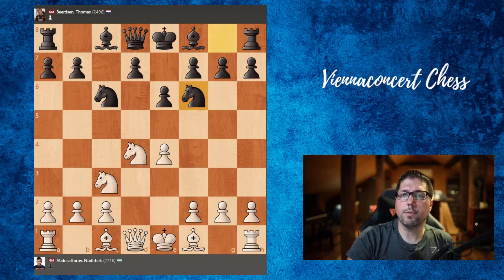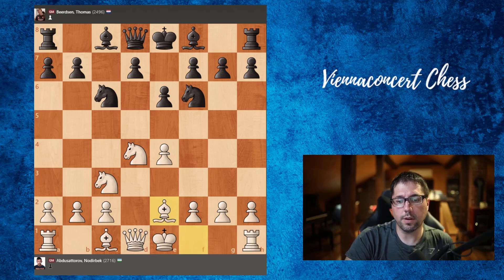But actually in this position Abdus Satoru opted for a not so common line. He goes with a little bit quiet bishop to e2. Now bishop to b4, and as you can see white has some problems with taking here and taking the pawn. So how would you react in this position? Let's consider some options.